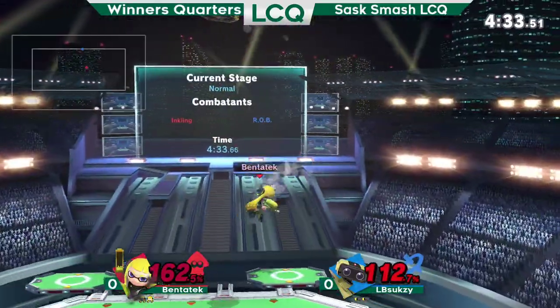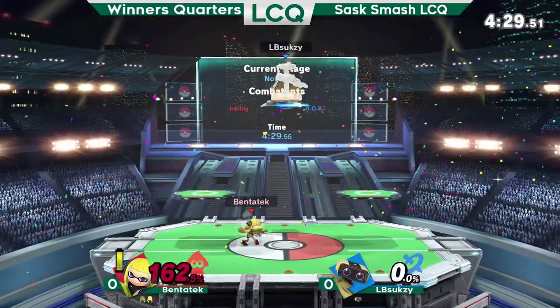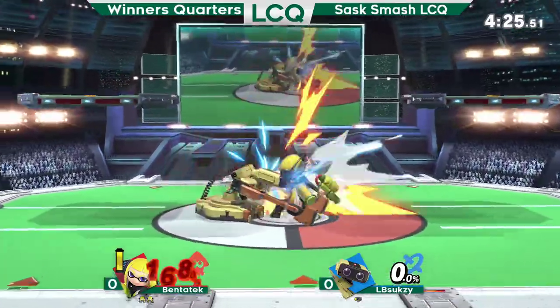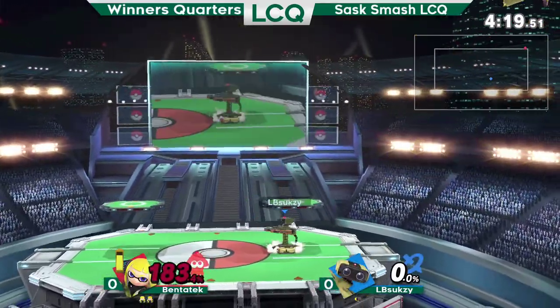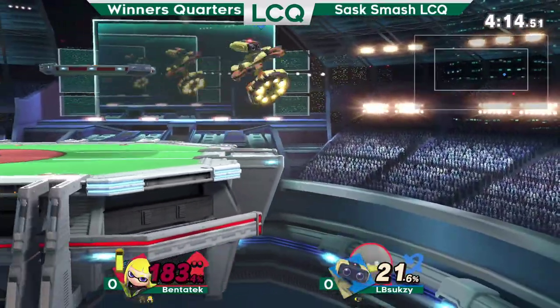Ben's got no ink, but the booyah... spaces around the nair and gets the F smash, catching the drift-away DI. And Ben takes back the lead. Could have been up smash out of shield but LB Soxy goes for the down tilt. With the snipe almost. Ben barely dodging that.